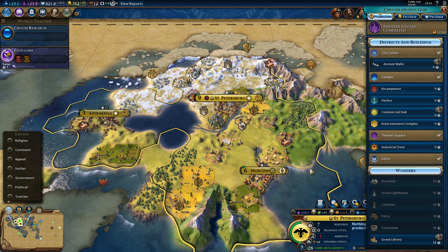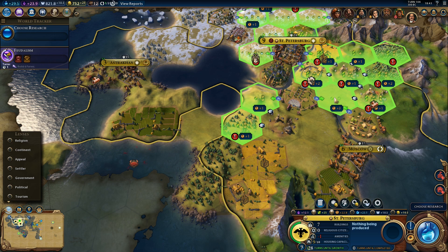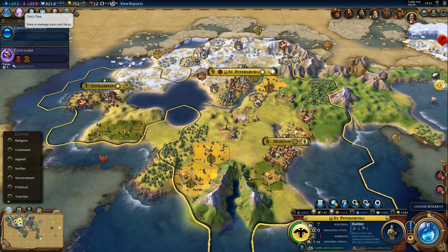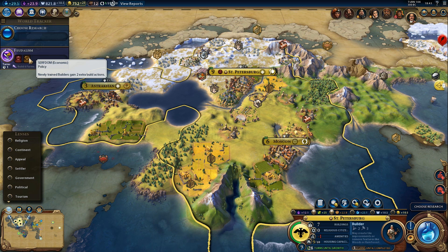There are a few options here. We got one really nice spot for an industrial zone, but I think I'll use this one with Moscow instead. We could get another industrial zone right here and there will be three adjacent mines eventually, which means it will get plus three - so this is just as good. I could also grab a builder really quickly and then chop the forest before we start the industrial zone. That's not a bad idea. We're about to finish Feudalism, which will give us Serfdom. We can start a builder and switch to Feudalism for a few turns.